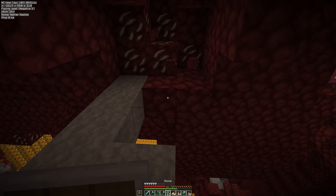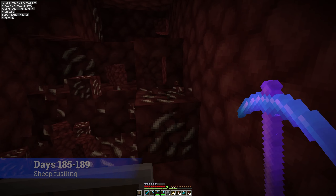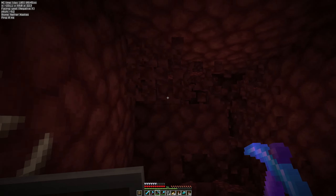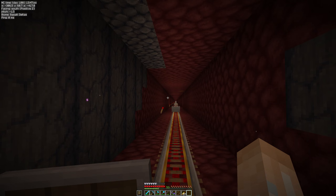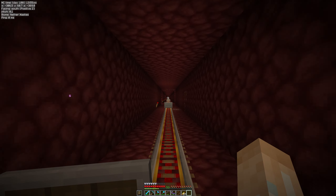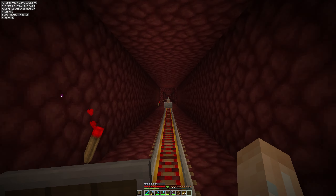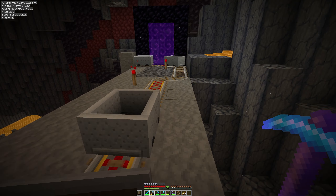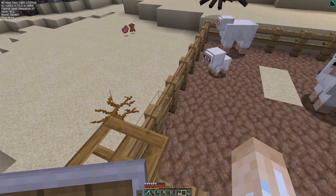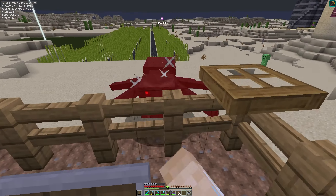Days 185 to 189: I wanted to get the sheep back to base for a wool farm, so I set about tunneling through the nether to where I found them, intending to use leads to get them back. Given I don't bother with walls on my tunnels when they're over lava, this seemed dangerous — so I had a brainwave. I used rails and then at the main portal used an activator rail to shoot the sheep back into the overworld. It was easy — a little too easy if you ask me. By the end of day 189 I had three sheep back at base.